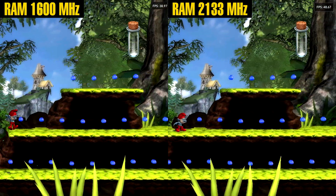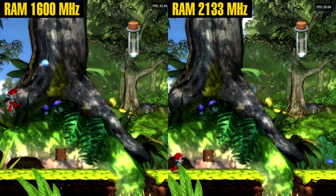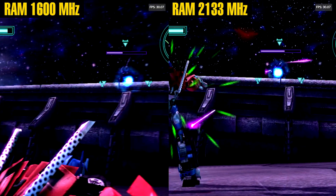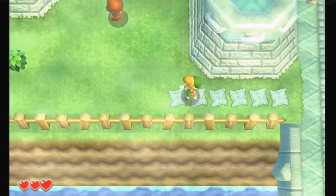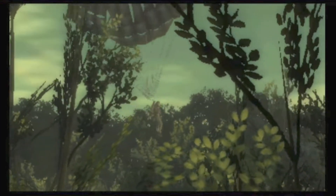So should you do it? Yes, it's a free performance boost. And if you're on a Mariko or OLED model, you'll see even bigger gains. But remember, if a game is capped at 30fps, RAM overclocking won't change that. And here's a teaser — the new 3DS emulator Azahar actually replaces Citra and runs with Vulkan. That's what I'll be testing in my next video, so don't miss it.